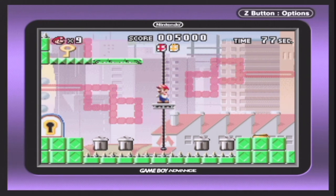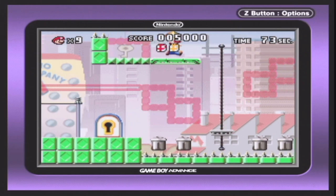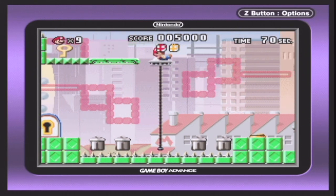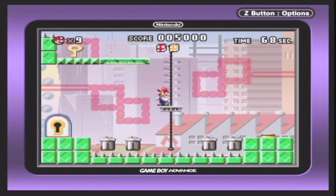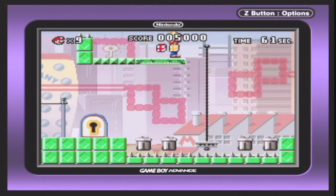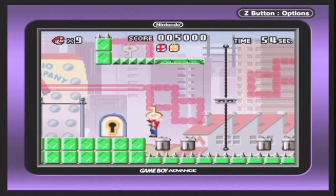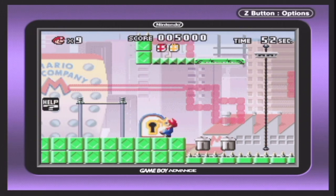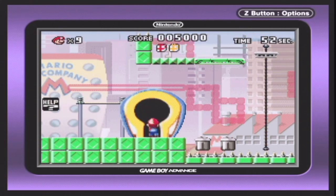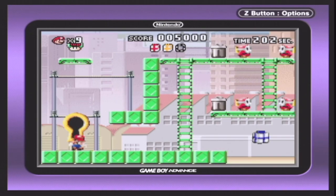There we go. Now all I have to do — scrap this. Okay, so you can't fall. Let me try this again. There we go, now let's hope — I thought I had to jump on the cans, but how about that. Alright, so now it's the blue box.